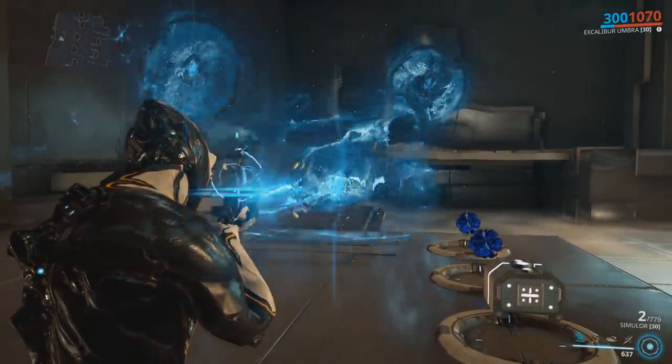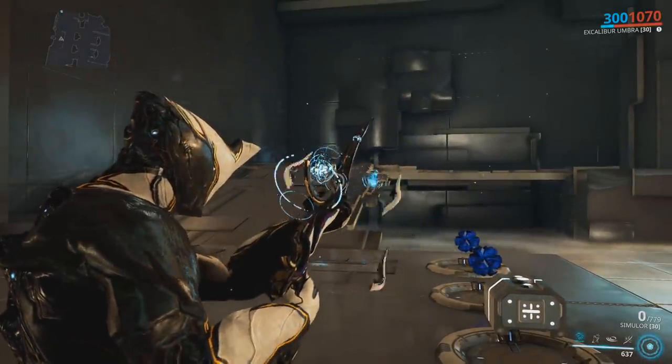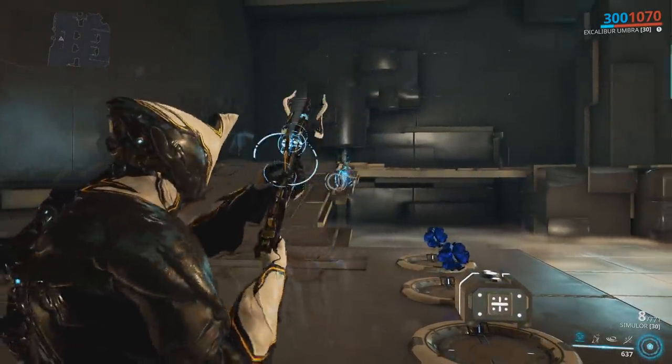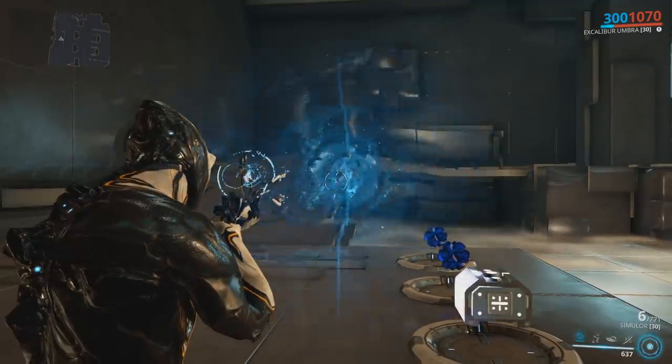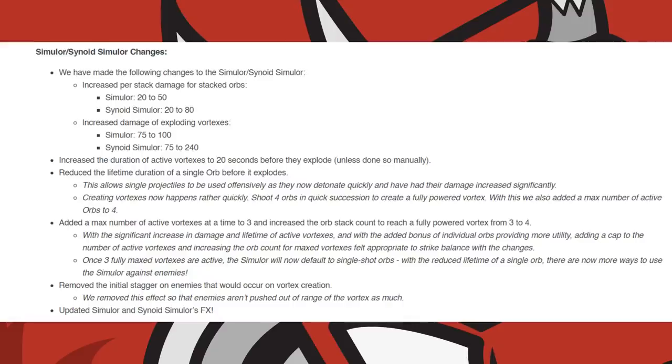Once 3 maxed out vortexes are active, the Simulor will default to single shot orbs with the reduced lifetime of a single orb, offering more ways to use the Simulor against enemies. They also removed the initial stagger on enemies that would occur on vortex creation, so enemies aren't pushed out of range of the vortex as much. The Simulor and Cyanoid Simulor effects have also been updated.